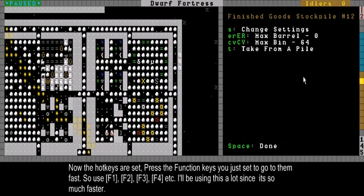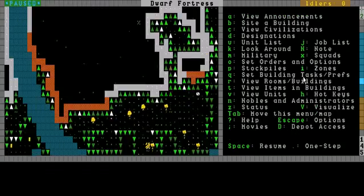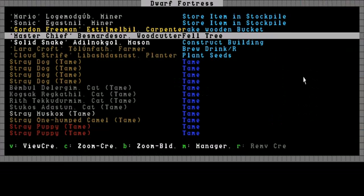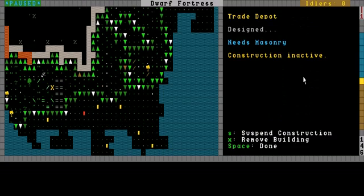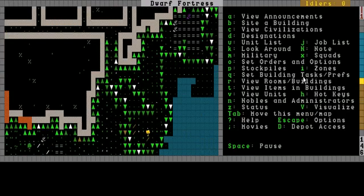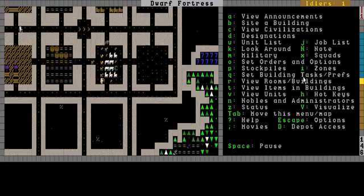Let's see — some of these crafts should be done. He's done. Let's check how the trade depot is doing outside. Still not done. Where are you, Master Chief? You shouldn't be cutting trees at the moment. It needs masonry, so Solid Snake is going over there now — good.